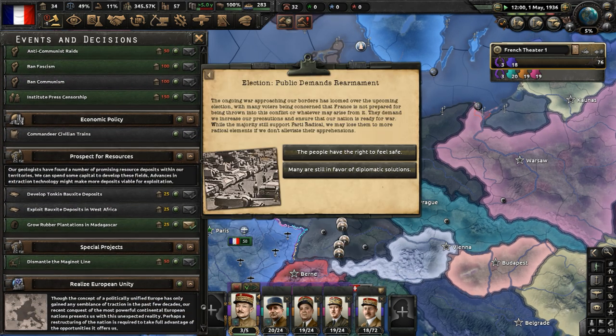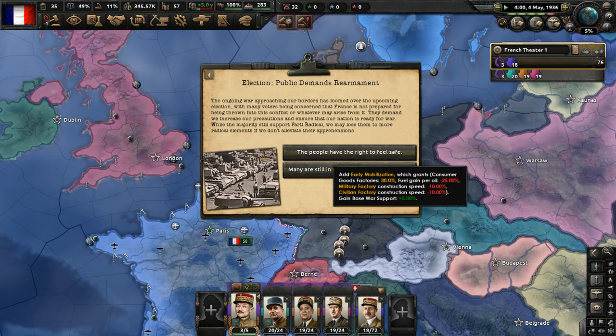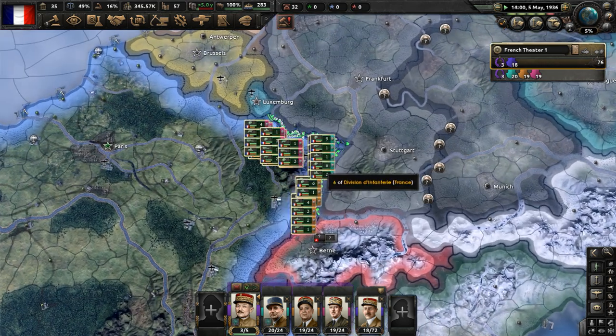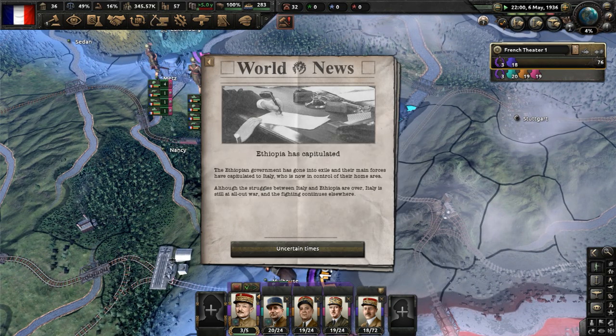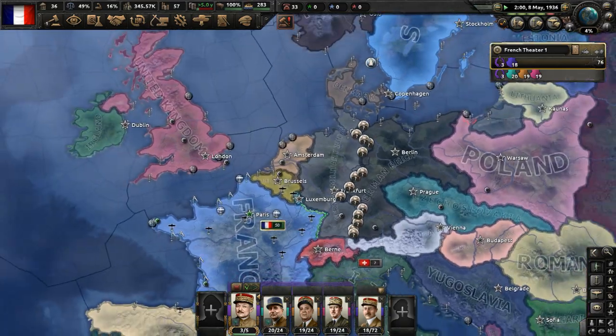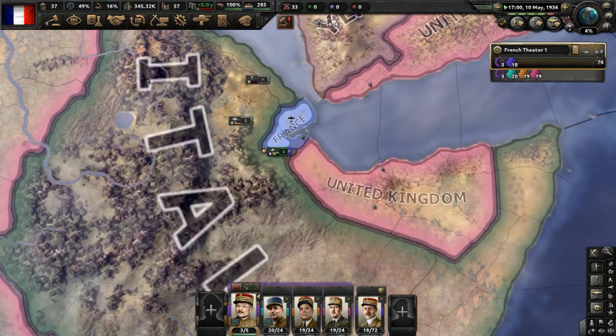Let's grow some rubber plantations in Madagascar. The public demands rearmament - sure, they want rearmament, so they're going to get rearmament, that's what they demand. Ethiopia was annexed by Italy - that war is over in Africa. Italy got what they wanted and that invasion is finished. They're sending back all their divisions.